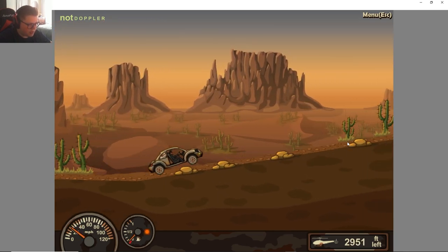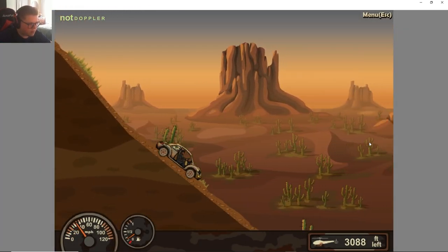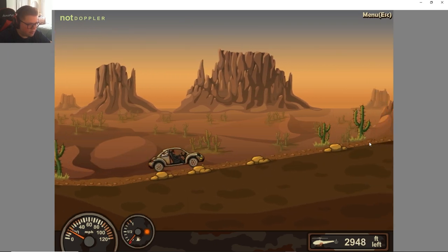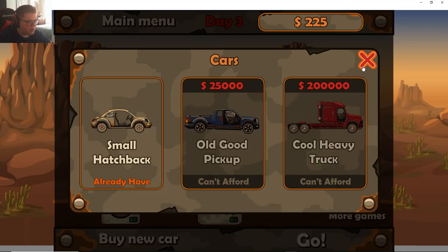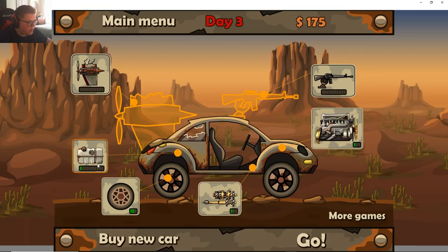We need to make it 3,000 feet. We made 118 dollars, let's go ahead and go one more time. Then we can maybe buy something after two of these runs. Out of fuel. Let's see — that's 25,000, so we're going to need quite a bit for that.